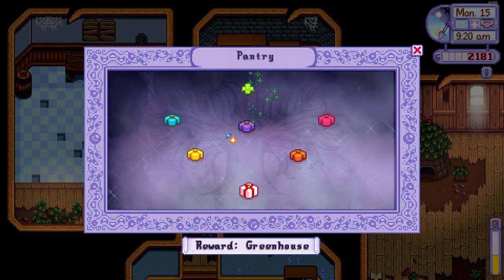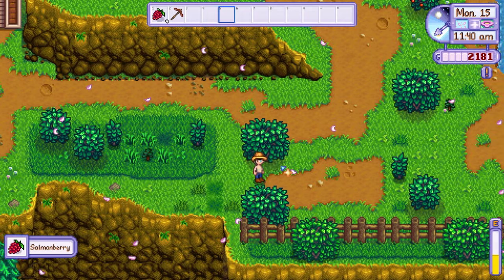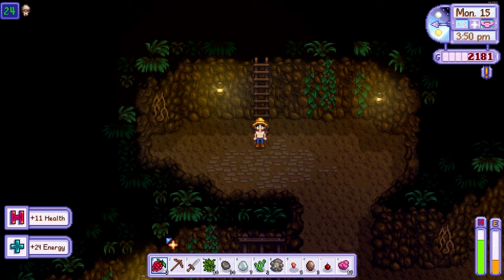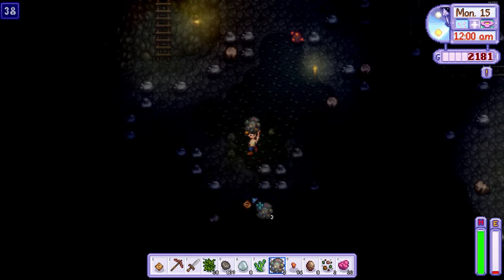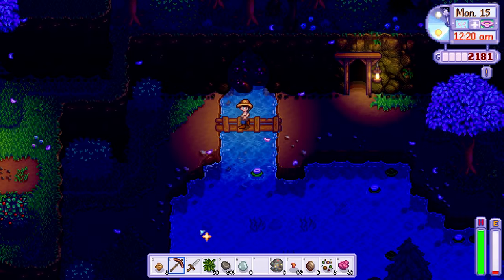I then headed to the mines and collected a few salmon berries along the way. The salmon berries spawn from day 15 through 18 in spring and they appear as little red berries on bushes. They're a perfect way to help recover stamina when mining. I managed to make my way down to floor 38, collecting 57 copper ore before heading home.